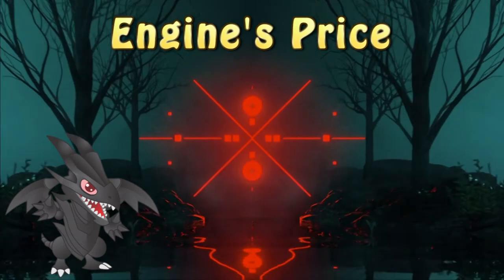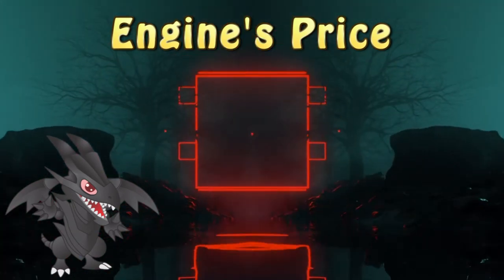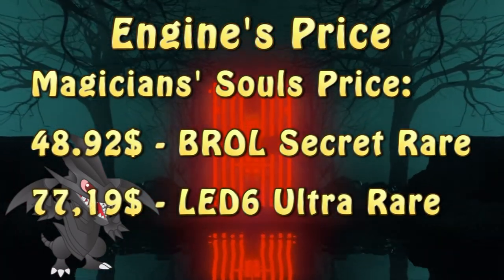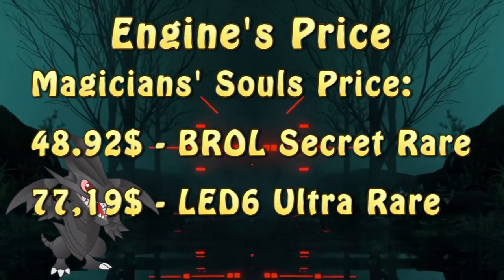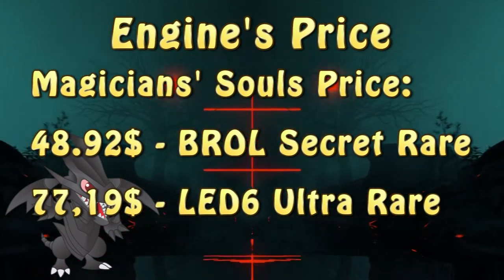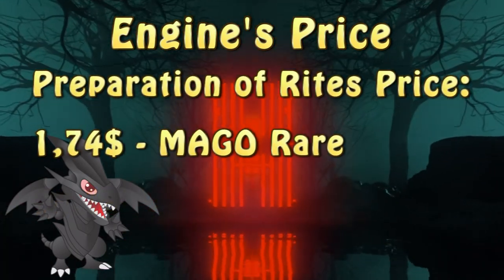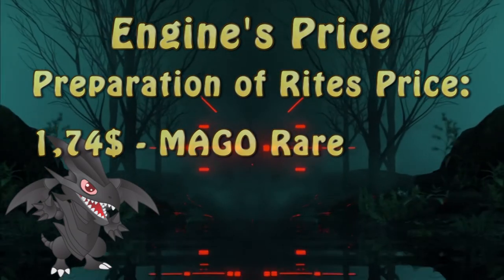Due to Illusion of Chaos not being released in the TCG yet, it's hard for me to determine the cost of the card. However, when it comes to Magician's Souls, the cost of this card is about $49 on average for the cheaper Secret Rare reprint from the Brothers of Legend booster set. As for the original print as an Ultra Rare from Legendary Duelist Magical Hero, you would have to dish out about $77 a copy. When it comes to Preparation of Rites, the card has had multiple printings at this point, with the cheapest being from Maximum Gold, which sits at $1.74 a piece.